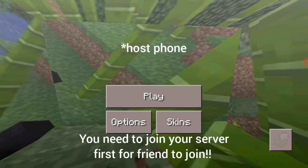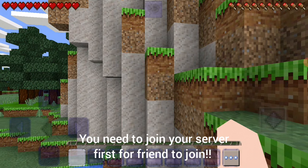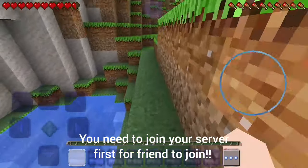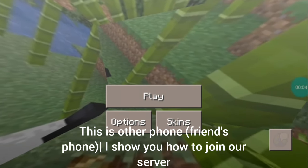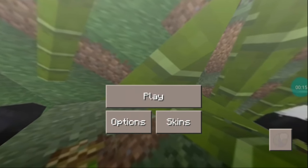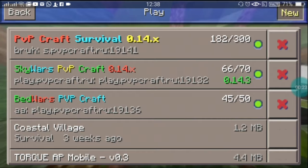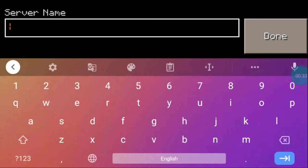As you can see, we are on our other phone now. You just need to click on Play, then click on the world that you have created. Now I'm going to show you how anyone can join your world — your friends can join your Craftsman world from any place. They have to click Play, and they must enable their mobile data and Wi-Fi. Then they click New and they'll see a server box, so they just have to click it.